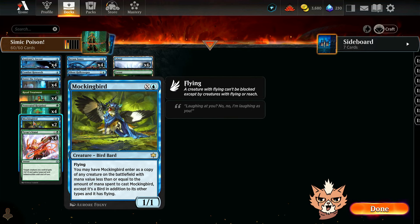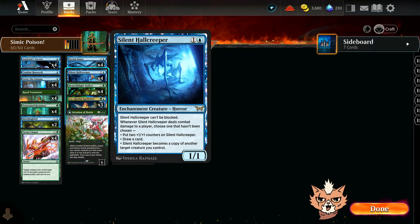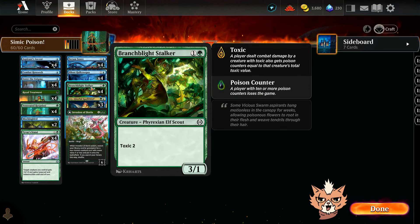We're going to try to copy the Rot Priest with cards like Mockingbird — we've got a couple of those in — but we also have a new one: Silent Hall Creeper. Two mana, 1/1, can't be blocked. When it deals combat damage to a player, you choose one that hasn't been chosen: put two +1/+1 counters on it, draw a card, or Silent Hall Creeper becomes a copy of another target creature you control.